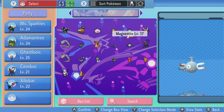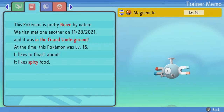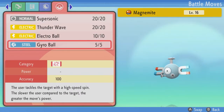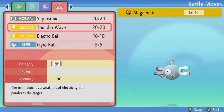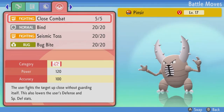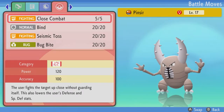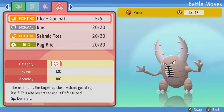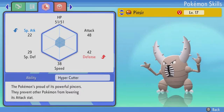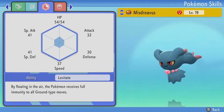One has a Brave nature, which wouldn't be that helpful. I mean, I guess it helps with Gyro Ball, but that's pretty much it. We also have a Pinsir, female, that has Close Combat! Bind, Seismic Toss, and Bug Bite. The nature isn't terrible — I wish it was Adamant, but there are Pokémon with worse natures.